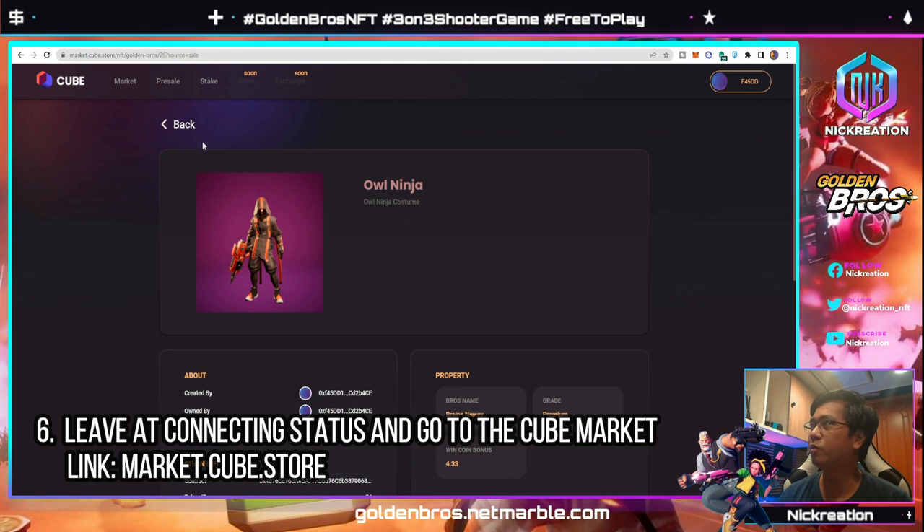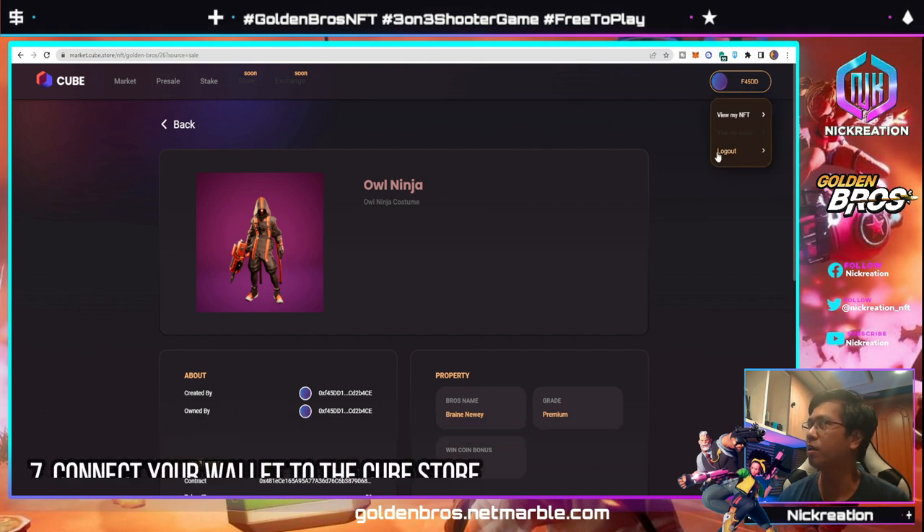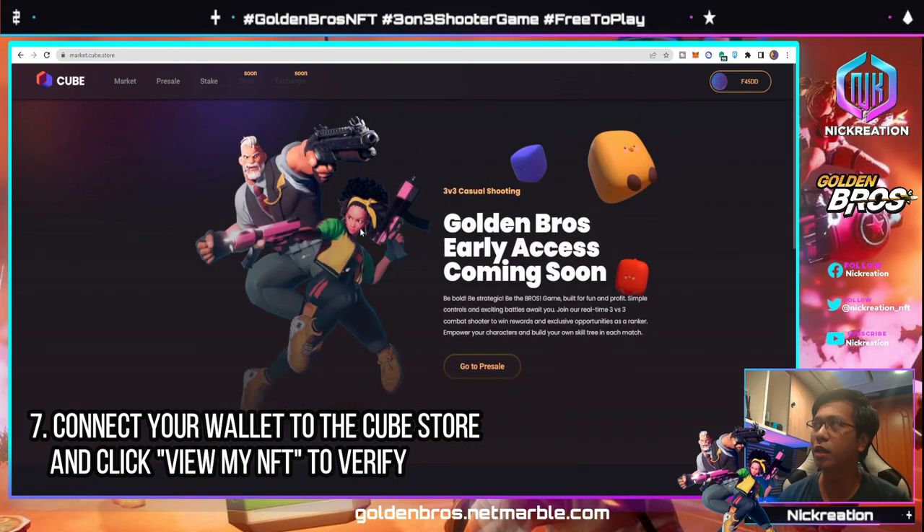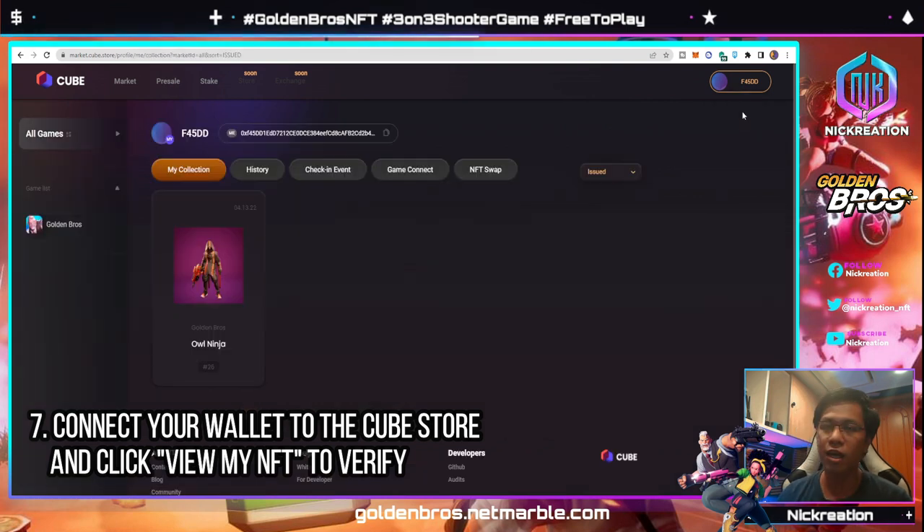Once you've done that, you will just wait a few minutes and it will be in connecting status. Once it is in connecting status, you have to go to the Cube Store. There, you need to connect your wallet. Going back to the home page, you can see the Market Cube Store, and then you connect your wallet.